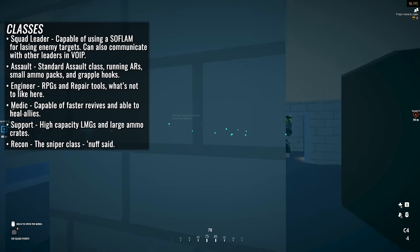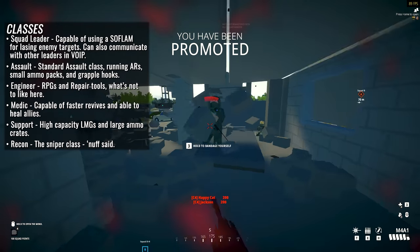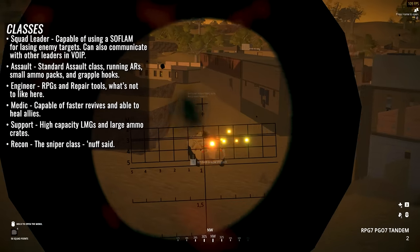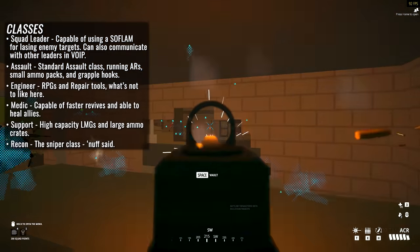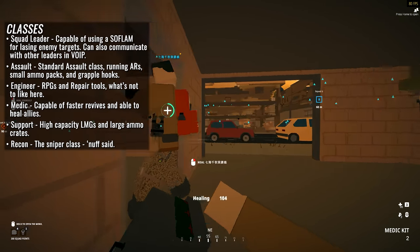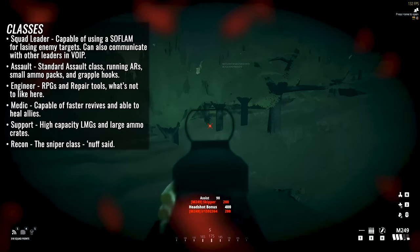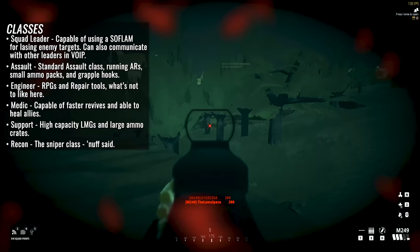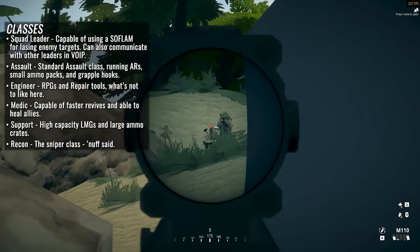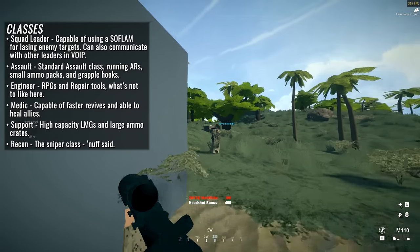Some classes gain access to unique weapon categories and gear items that allow them to achieve different roles on the battlefield. They are: Squad Leader, which can equip assault flam goggles and utilize ARs and DMRs; the Assault class, your standard assault class rocking assault rifles, small ammo packs and grapple hooks; Engineers, which are either a vehicle's best friend or worst nightmare, being able to take on board a slew of RPGs and/or a repair tool; the Medic, the lifeblood of any force, coming with extended capacity bandages and a medical kit for healing allies directly; the Support class — if you like the sound of dakka, this is the class for you, rocking LMGs and ammo packs, all about setting up and saying no to anyone who tries to cross your sightline; and Recon — like how the support is the paint roller of the battlefield, the Recon is the scalpel, rocking sniper rifles to eliminate foes over distance.